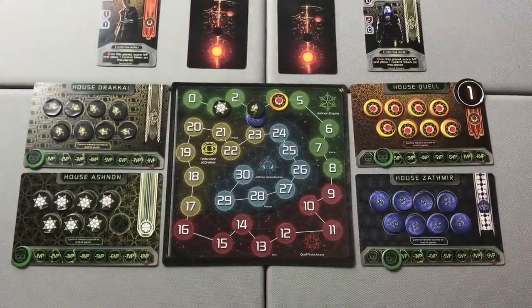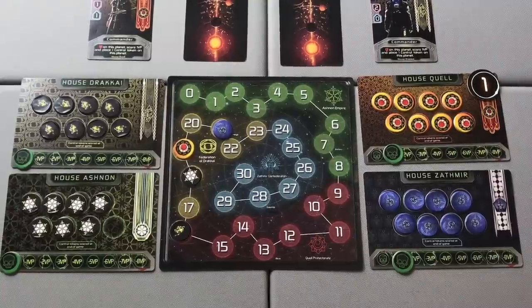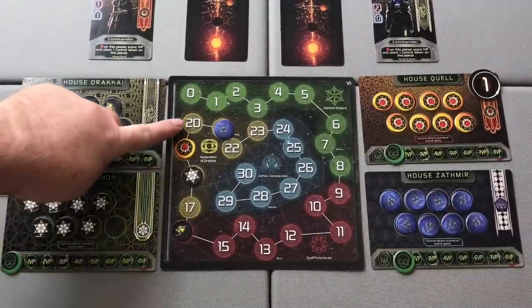Cards will then be dealt to players, drafted, dispatched to planets, and resolved, and this process will continue until one player reaches or exceeds 20 points.